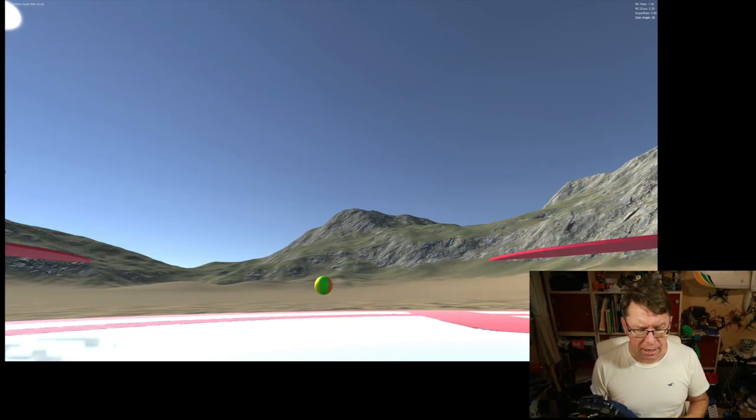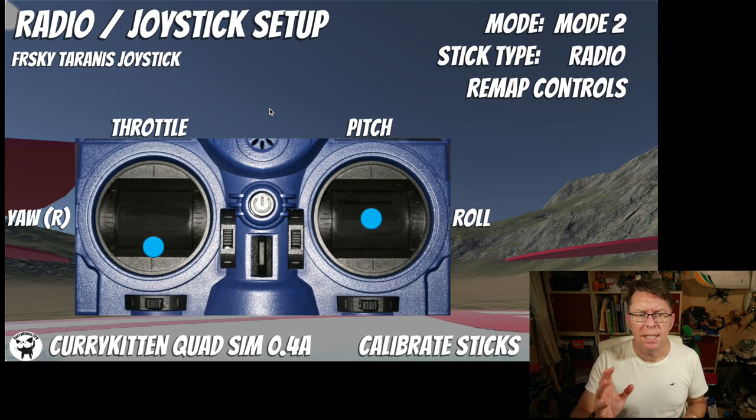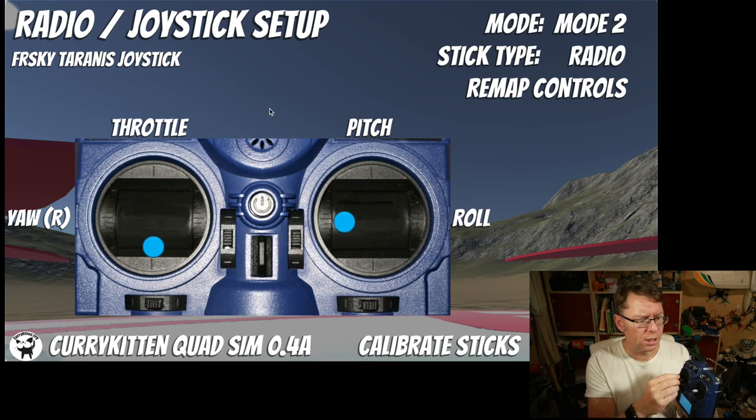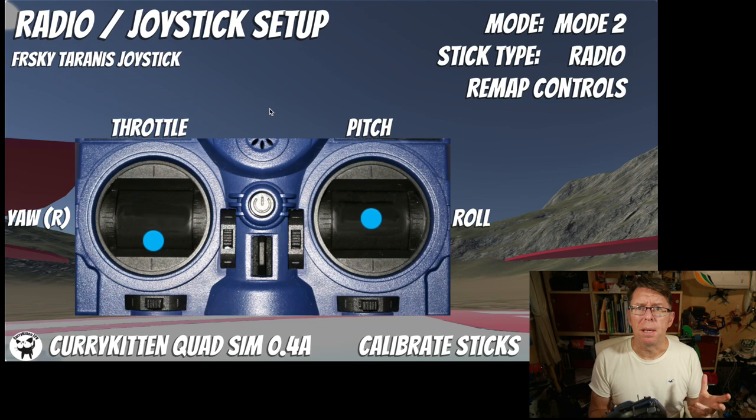I'll show you what this looks like now. If we go into our radio joystick setup, things have changed a little bit. You'll see on the screen it shows you what joystick you've got — we've got our FrSky Taranis here. If I move the joysticks around you can see everything moving, though for some reason my yaw comes out backwards. I've got rid of the channel mapping because I'm not caring about channel order anymore — I just care about how you want your sticks to be used.